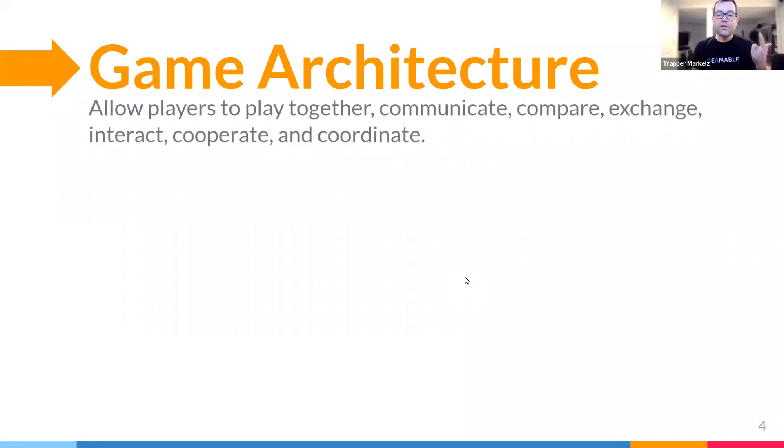So if you want to build a live game today, you really need to do three major things. First, you have to have the game architecture to connect your players — servers, databases, the game features that allow players to play together, communicate, compare, exchange, interact, cooperate, and coordinate.